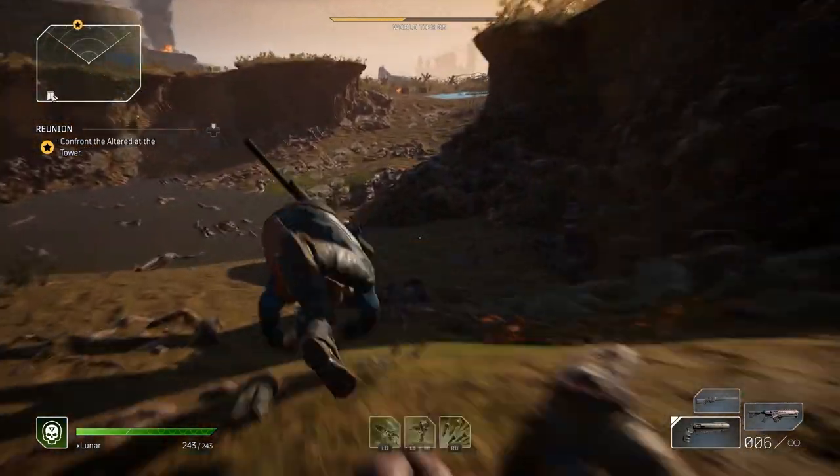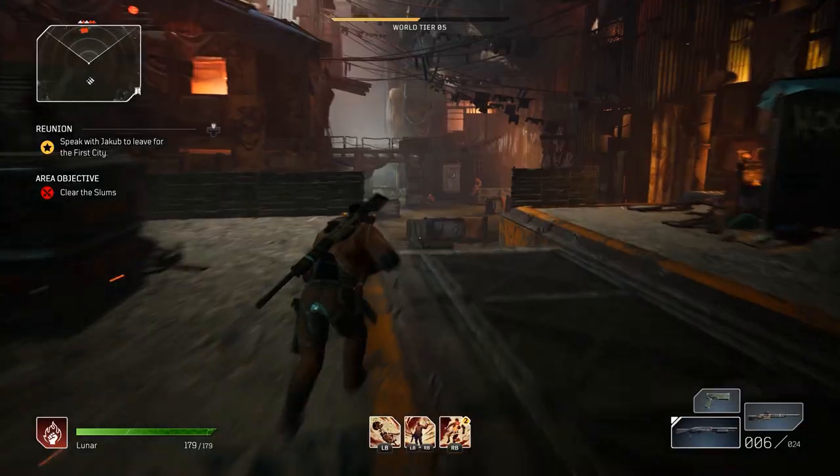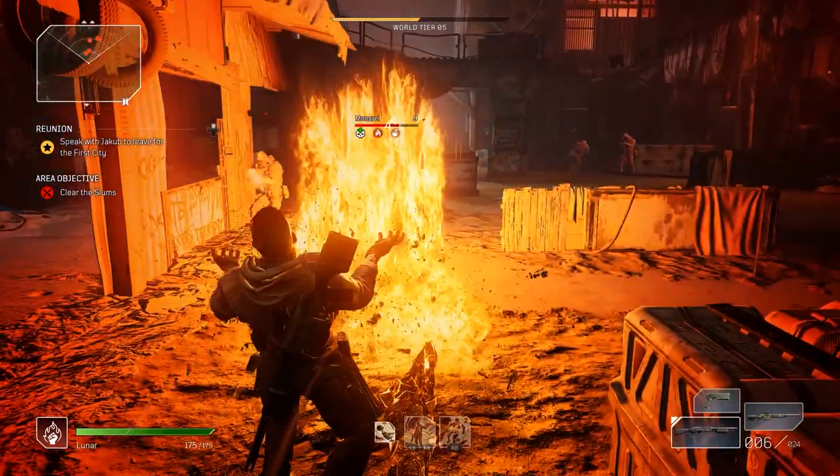Rolling is slightly quicker than sprinting to get around. Hitting an enemy's weak spot is an instant critical hit. To mark an enemy, all you have to do is hit them with a skill and they will be marked for a short time.